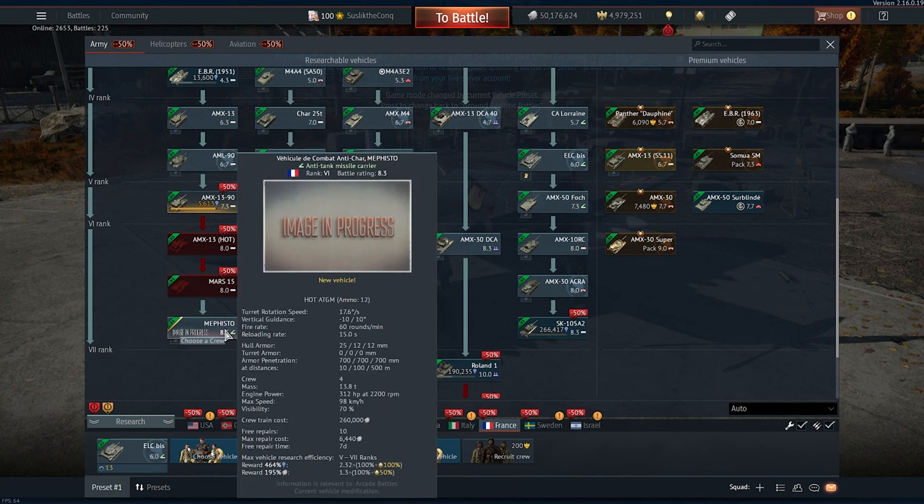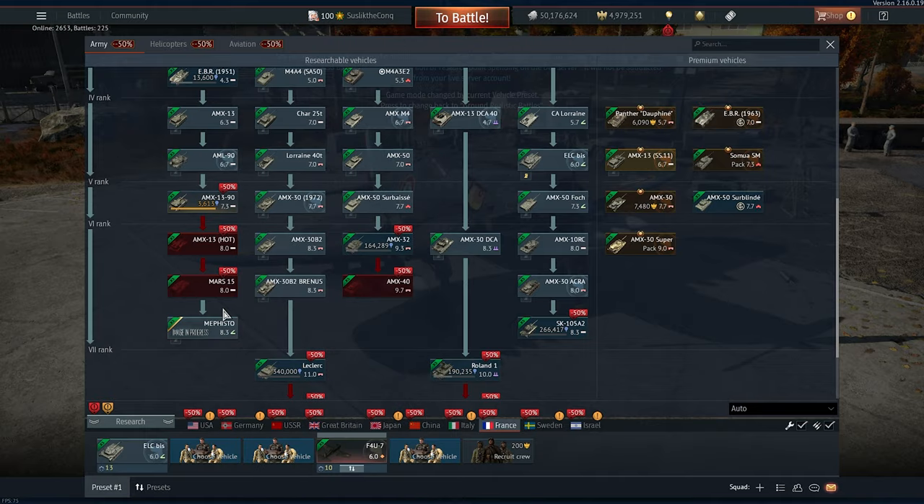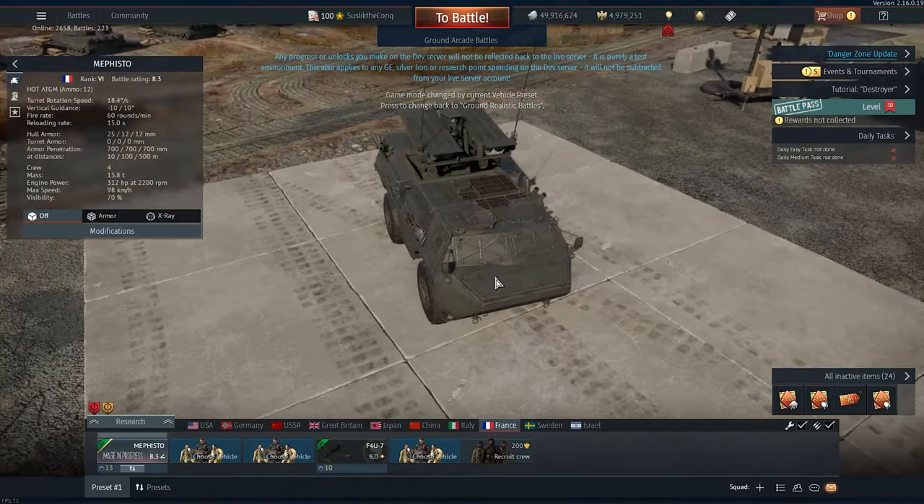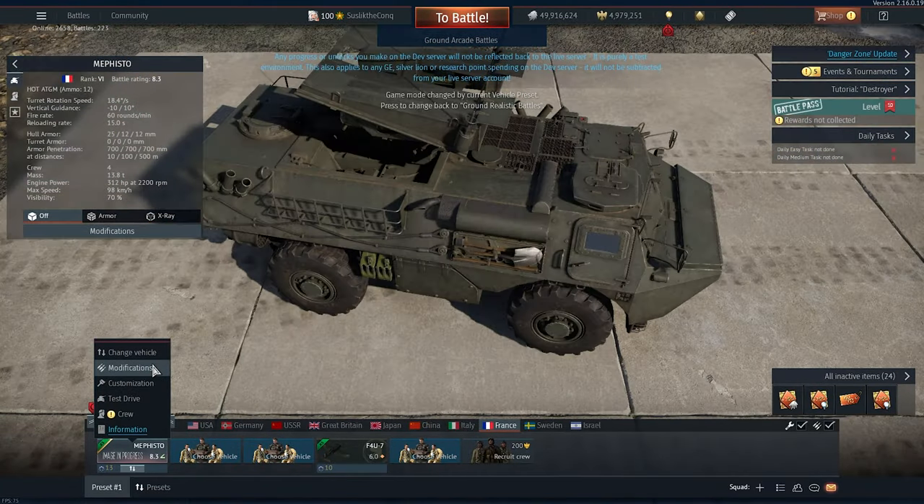Mephisto — with the spooky name, at the left branch. Please be fast, please be fast. The angry brother of the Vully — it's coming to avenge all suffering Vully players.